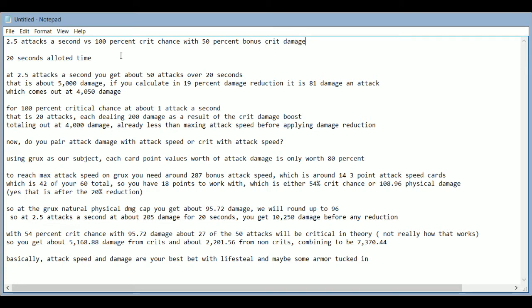For 100% critical chance at about one attack a second — assuming you have a little attack speed — that is 20 attacks dealing 200 damage each as a result of the crit damage boost, totaling out at 4,000 damage, which is 50 less than the maximum attack speed scenario even before damage reduction.